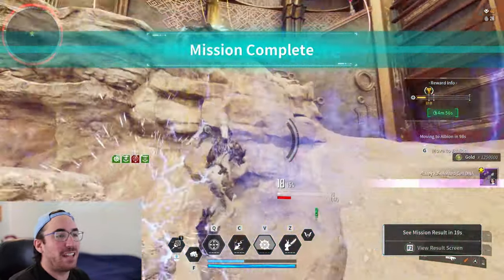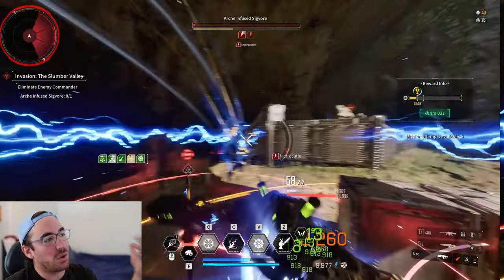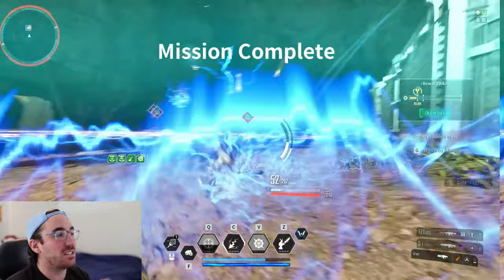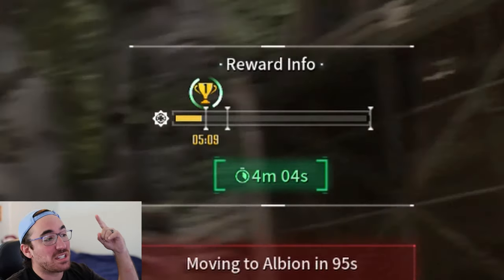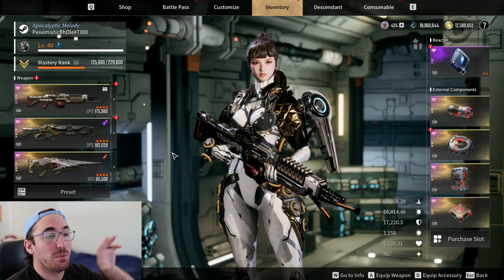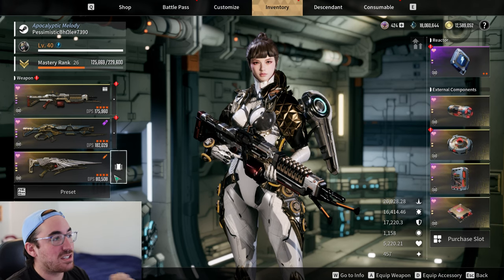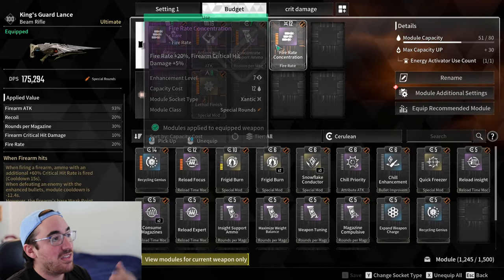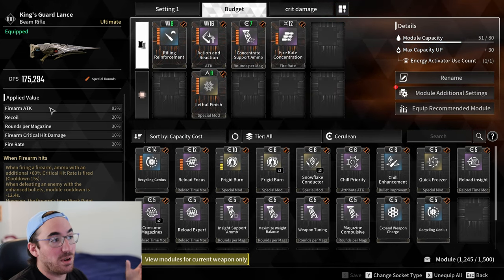Hey guys, what's going on my fellow Descendants. Today I want to show you how to get these gold invasion clears on a budget. We're going to go over the one weapon I use, which is the King's Guard Lance, Bunny, and the Asylum and Seed Vault runs will be at the end. The weapon I use solely and strictly is the King's Guard Lance — this is my budget build that I did end up using for that run.